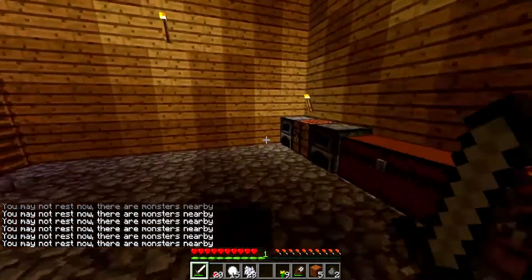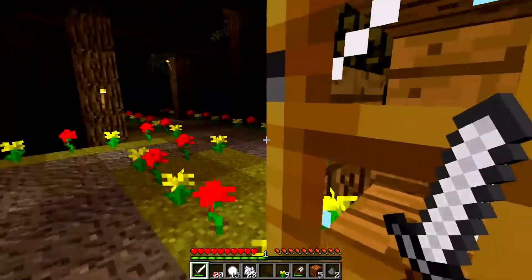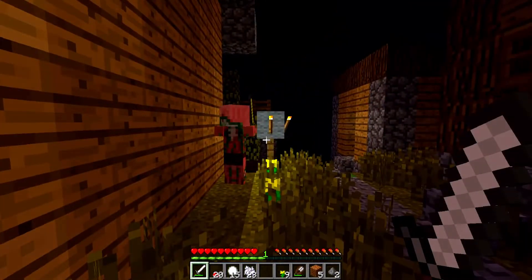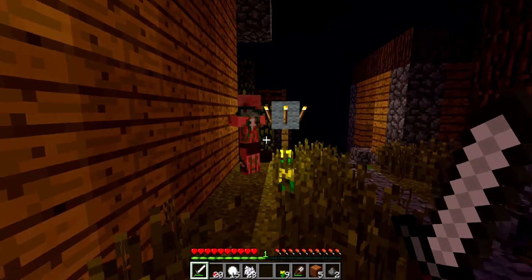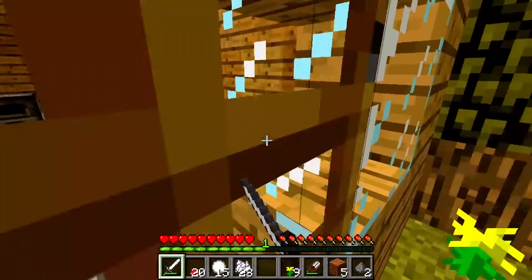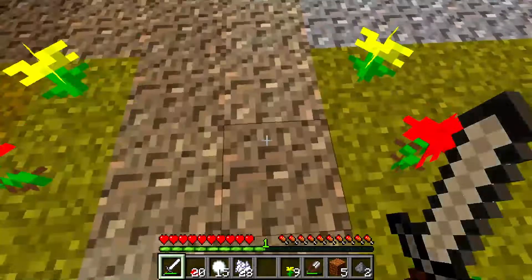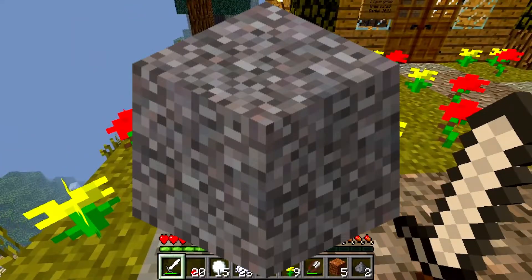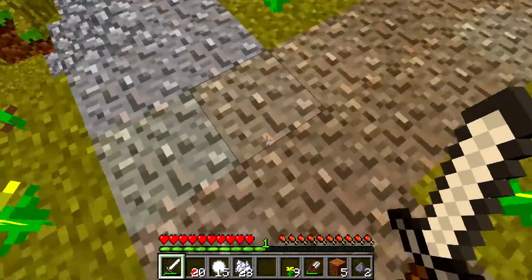The freezing glitch hasn't been patched yet, which is really sad. Oh, there's a zombie pigman — where did that come from? I don't really want to kill it. Another thing you can see is that the gravel texture has changed. Before it looked like this, and now it looks like this — it looks very different now.